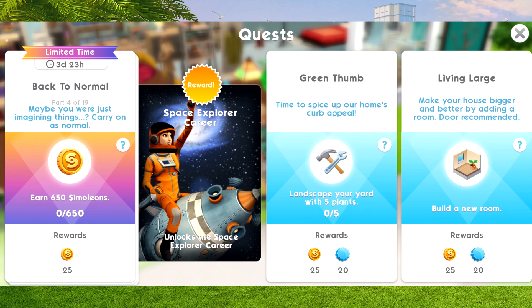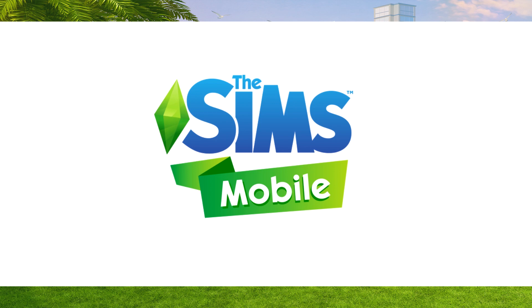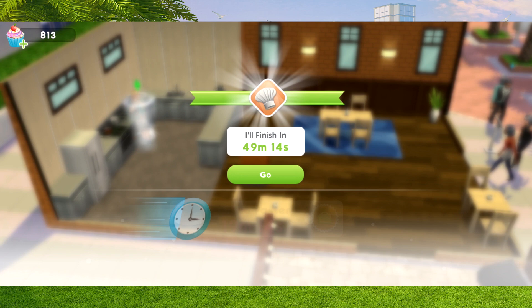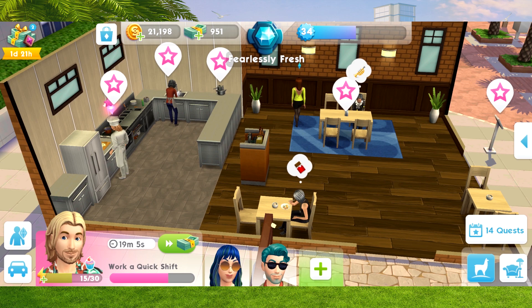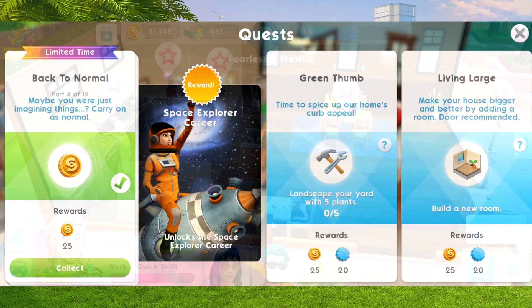Part four: we need to earn 650 simoleons. We can do this just by doing normal things in our game. I'm going to get our sim to do their normal work shifts to get it out of the way, and also get some Llama Zoom tasks done. In total, we earned around 600 simoleons just from day-to-day things in The Sims Mobile. Simoleons earned - done!